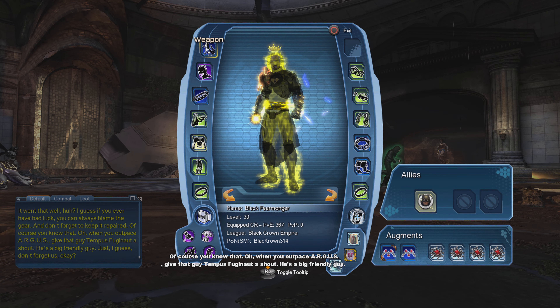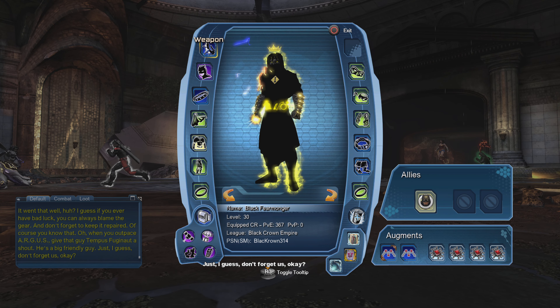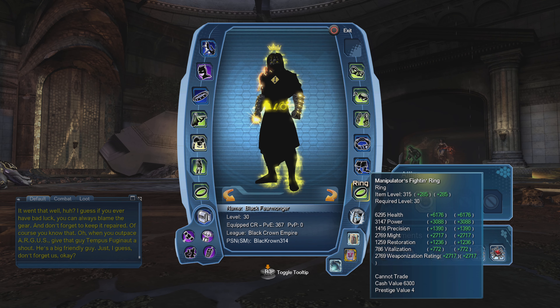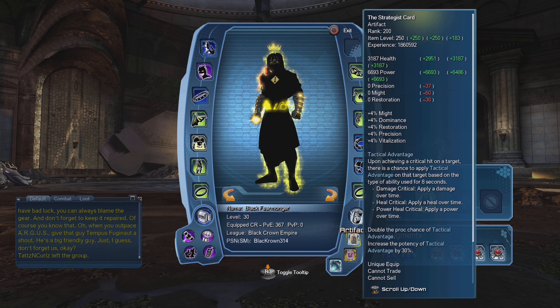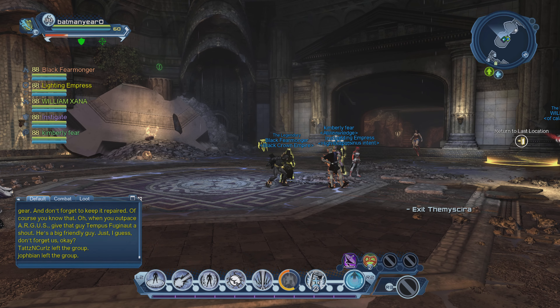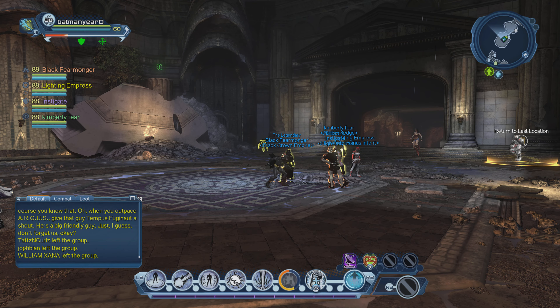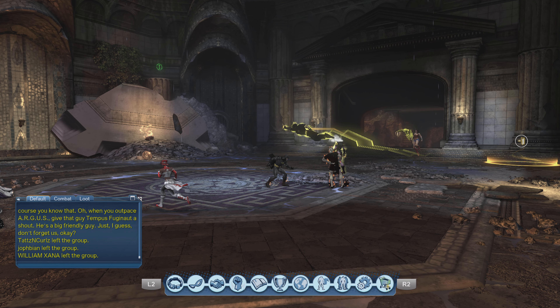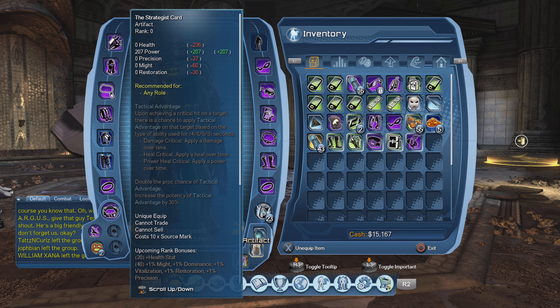Look at this — he has fully upgraded artifacts, fully all fully upgraded. He's level 88, a higher level than me. And look how close my damage is to his. I'm level 60 and none of my artifacts are upgraded — none of them do anything.